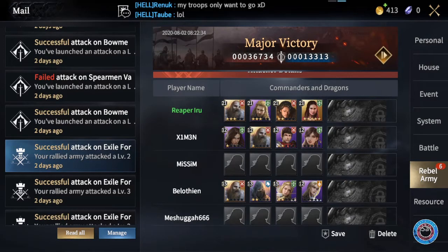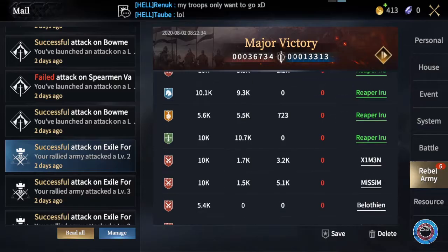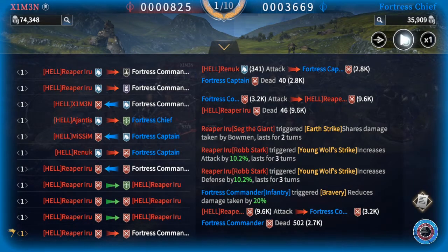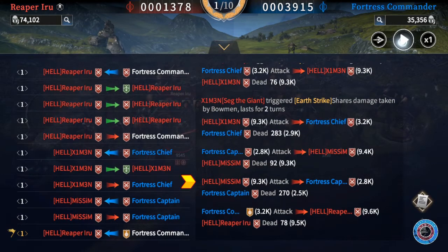To test this, Reaper, Ximun, and Missim all sent 10k veteran infantry only. The only difference was that Reaper has 136% infantry attack, Ximun has only 27%, and Missim has 22% — Missim also did not send any commanders. As the fight progresses, Reaper's 9.6k infantry attacks the fortress commander and kills 502 troops. Then Ximun's 9.3k infantry attack kills only 283. A little later, Missim's 9.3k infantry attack kills only 270. The difference in damage confirms that the rally leader's stats never apply — everyone fights with their own stats.